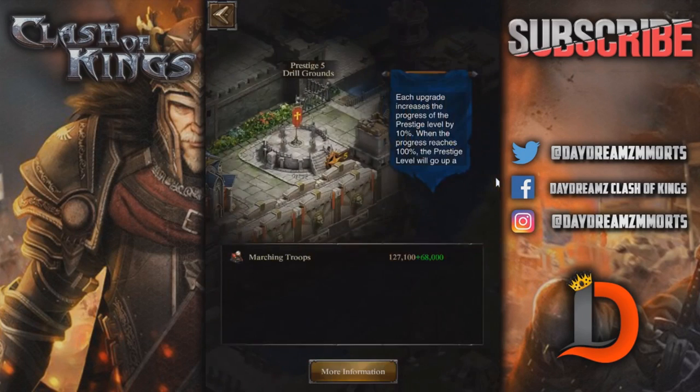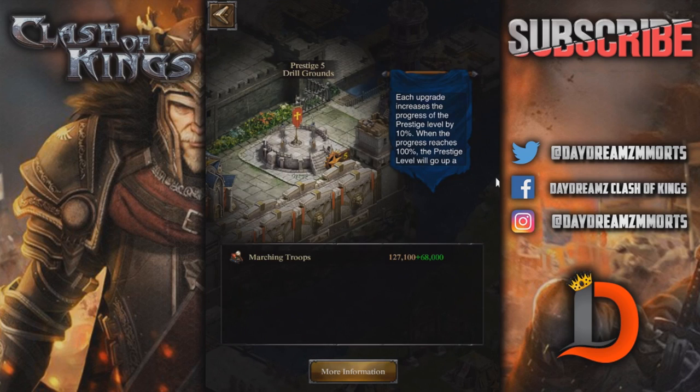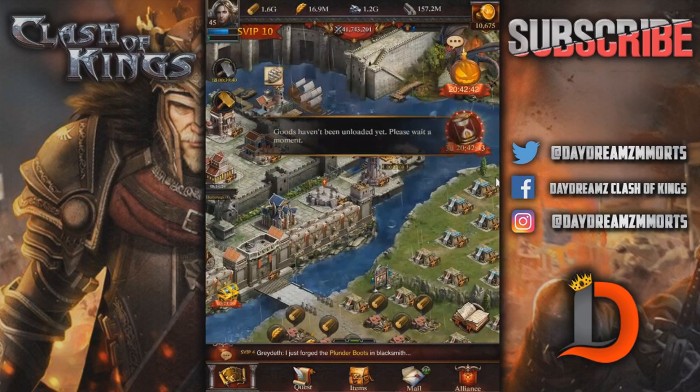Drill Grounds is important, of course, because you get about 5,000 extra marching troops for each prestige level. As you can see here, you're getting about 20,000 extra troops by prestiging your Drill Grounds. So Drill Grounds is very important as well.